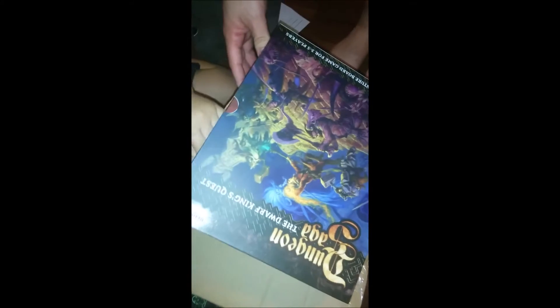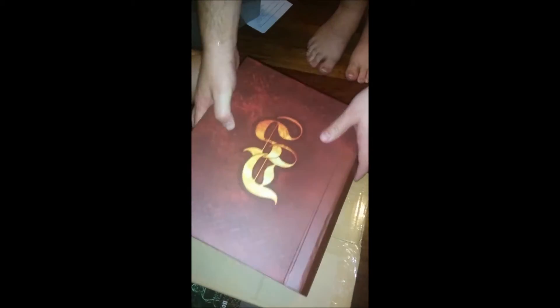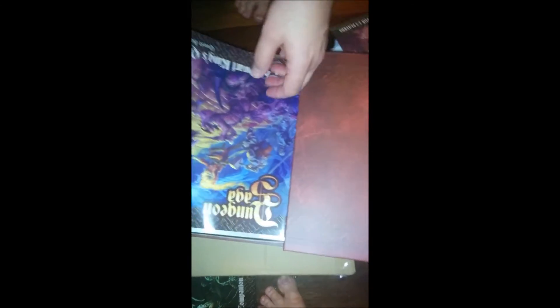That looks like a book. What are you doing? I'll get it out. It's inside another sleeve. It looks like a big box — it's a big book. And we got books.